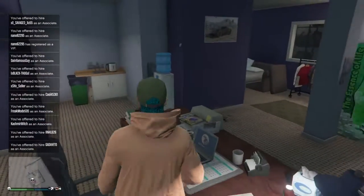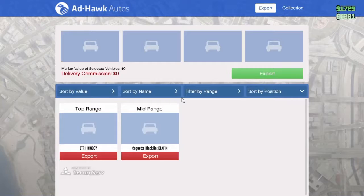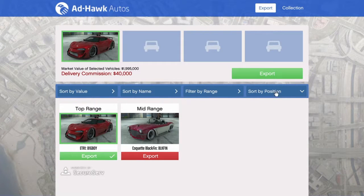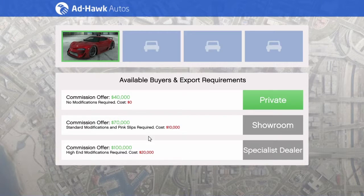You come here, this is your office, she's going to introduce you to everything. So you sit down here, press X, then press Export. You have these two cars and you can export them both if you have two associates. If the car is over $2,000,000 you get $150,000 I think. If the car is under that, you get $100,000 right here. And if you can't upgrade it at all you can just sell it for $40,000. That's how easy it is to make money.